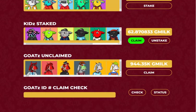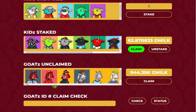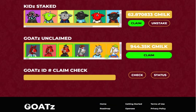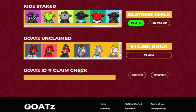Next let's go down to the GOATS claim. You'll see all your GOATS here that have not claimed G-Milk. So if you have a goat that you already claimed G-Milk from, it will not appear here. This test account has quite a few GOATS — about 200 GOATS and a lot of G-Milk to claim. The nice part about it is you can individually select the GOATS you want to claim as well. Say we want to select four GOATS to claim — you're going to claim about 22,000 G-Milk, which is roughly 5,500 per GOAT.